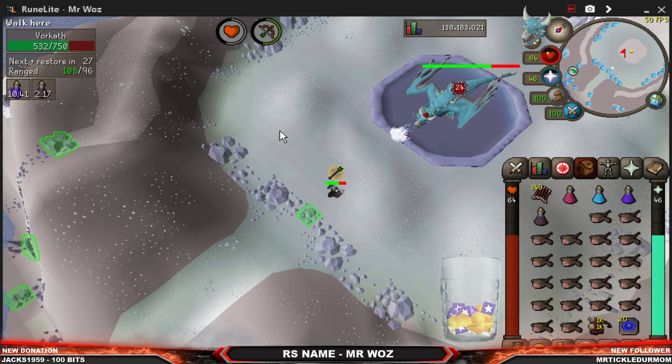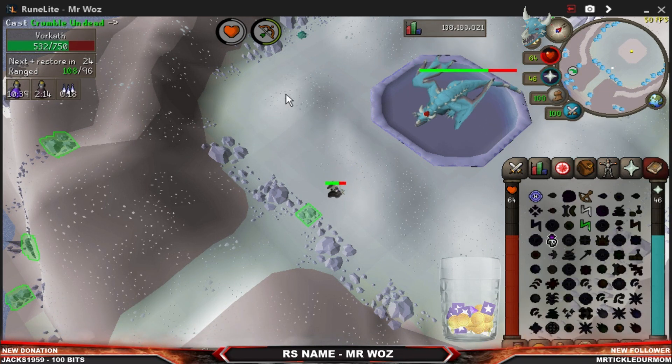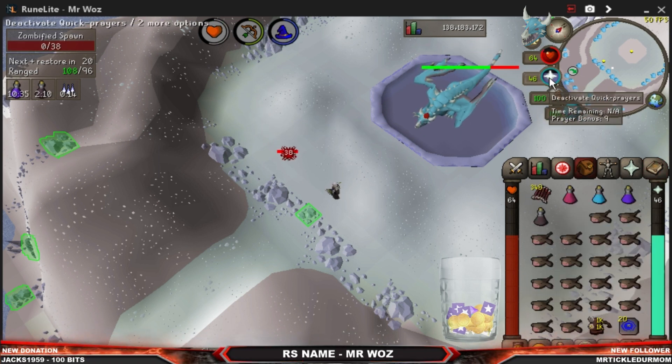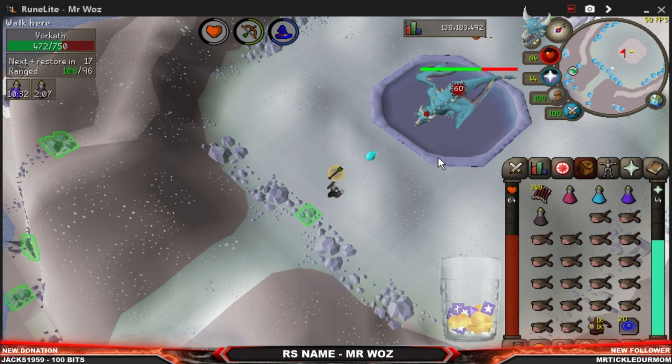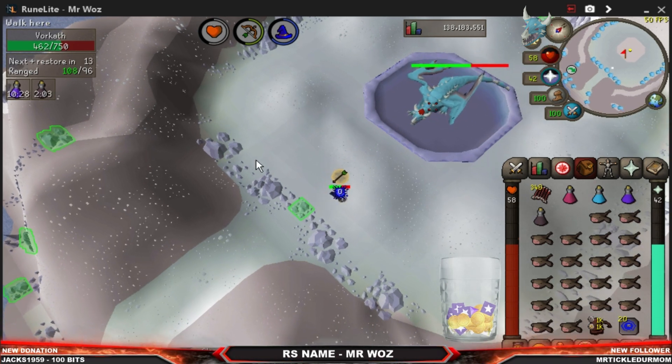This attack style is very very important — you have to react really quickly. When you see the white fire breath you've got to quickly switch off your prayer, switch to the Crumble Undead spell, and kill the little minion it spawns. As you can see I've done it really quickly because it spawns right next to you. I'm going to show you this in slow motion so you know exactly what to do when this happens.